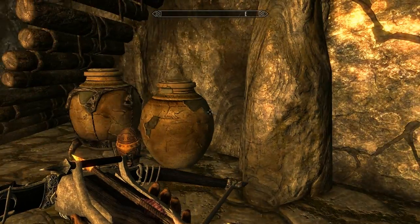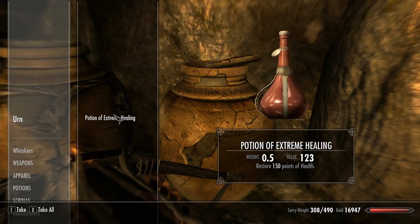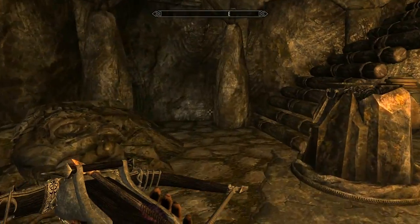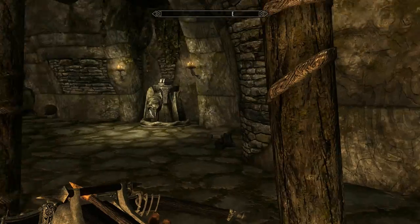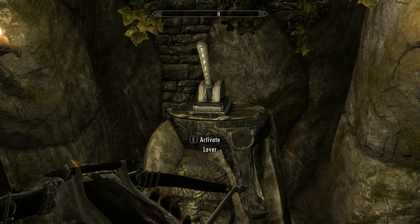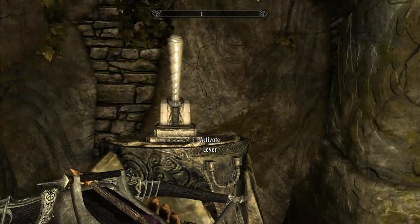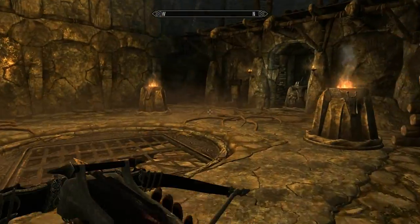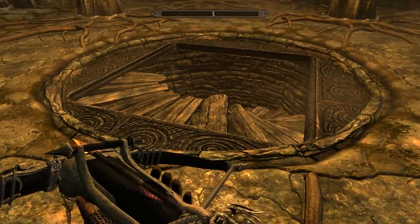First lever we need to flip is the bird. Let's just loot out some urns here. That's the fish. Snake — that's the last one. The fox is number three. Okay: first bird, second fish, third fox, fourth snake. Perfect.